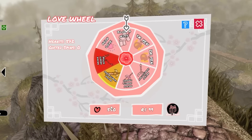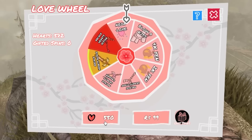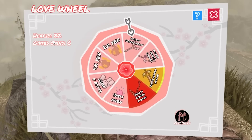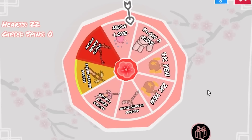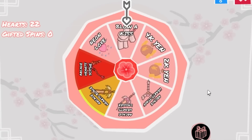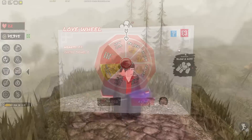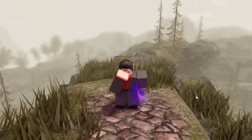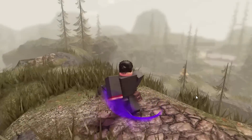Finally, we have 550 hearts, so that means we can go ahead and spin this wheel. Hopefully we get one of those skins — I don't want emotes or kill effects, I want the skins. Let's see what we get. Come on, give me something good. What even is this, bro? I think it's this one right here. Nah bro, we're not doing that again.